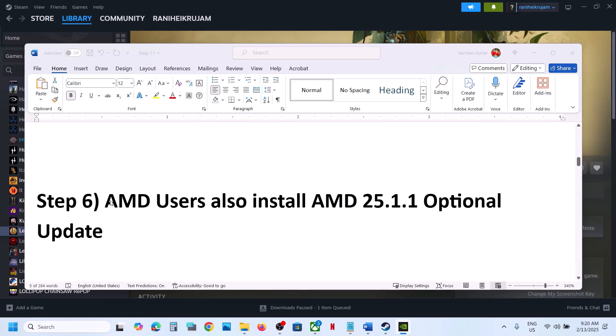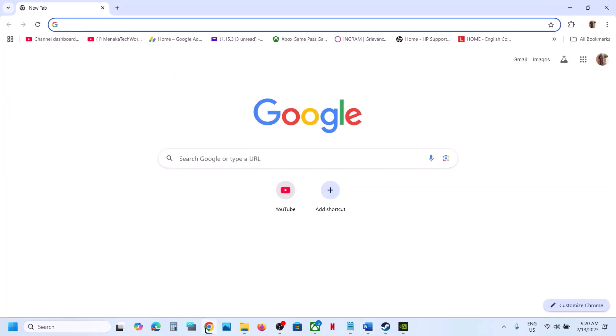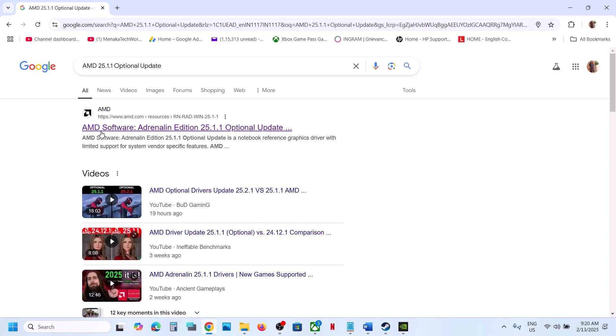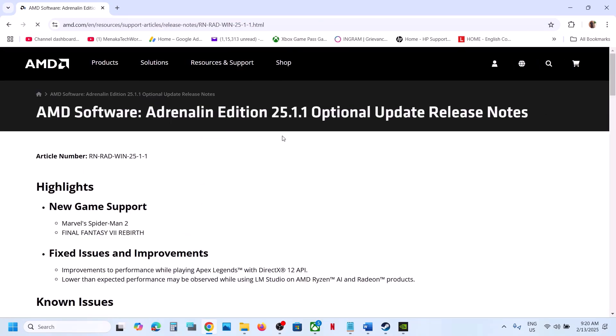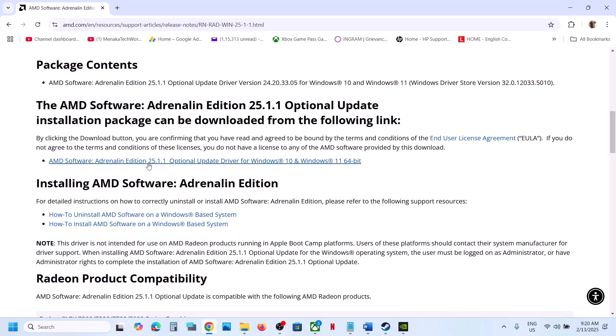The next step is for AMD users — install the AMD optional update. Go to Google and search for it, then go to the AMD website. Here you can see AMD 225.1.1 optional update. Click on it and download it. Once the download is complete, run the exe file and install it, then restart your computer and launch the game.